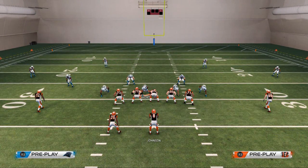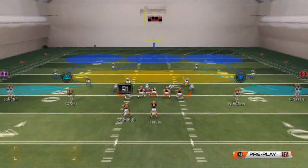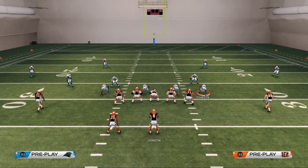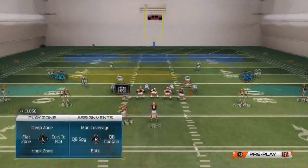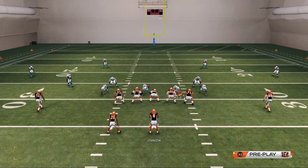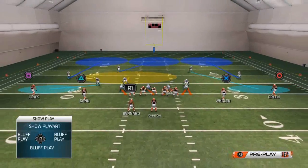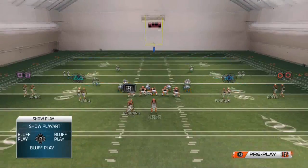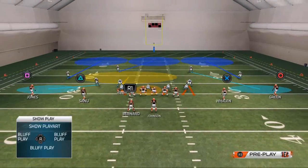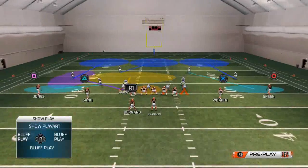We want to base align our defense so our guys go to the proper positions when we move them around. We're going to spread our linebackers so they're in proper alignment for blitzing purposes. We're going to crash our defensive line down so we can get Johnson to push the pocket on that offensive tackle, number 71. Then we're going to re-blitz Luke Kuechly — you can also globally blitz him by hitting R1 and flicking the right analog stick to the right.